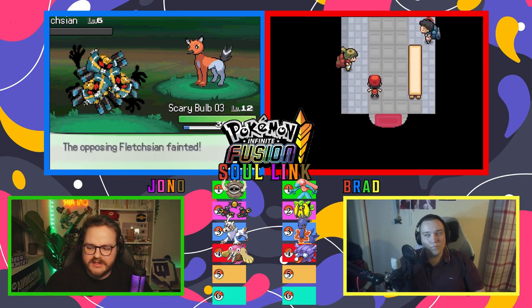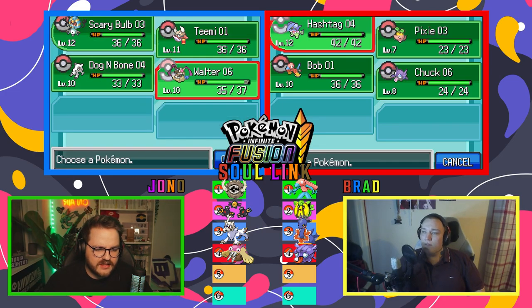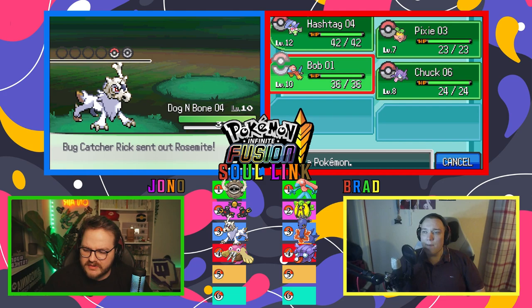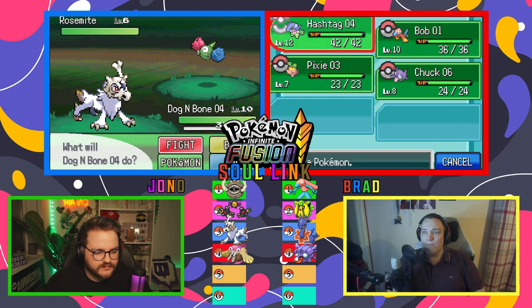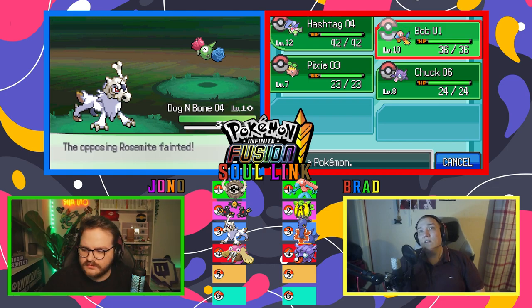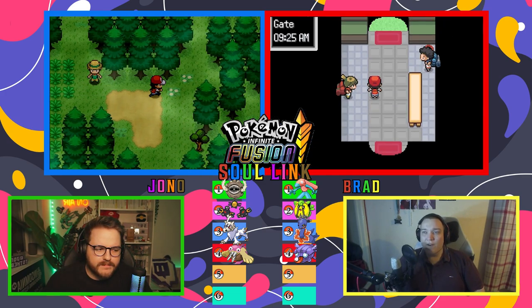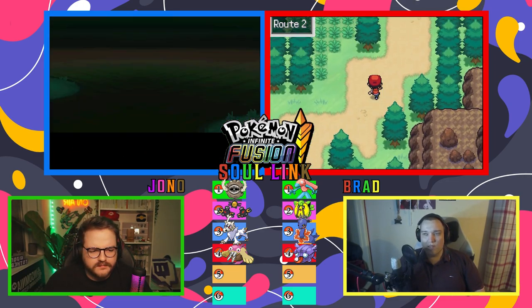Looking at your teams at the moment, what's your biggest weakness coming into facing Brock? Because as we mentioned last episode, the gyms are randomized, but you do get to find out beforehand. Looking at your team, what do you think is your weakest? I'm definitely going to be taking Bob and Hashtag into the gym. I'm Dragon Grass — Fairy is a big problem because I've got nowhere to counter Fairy. So if it's a bulky Fairy type, I might be in trouble. Fairy is my Kryptonite essentially for this.